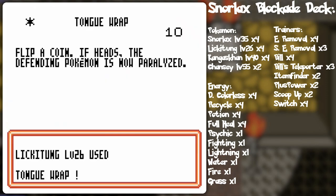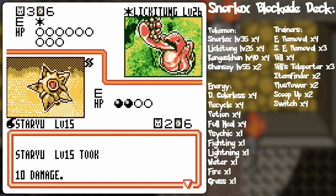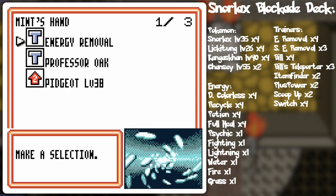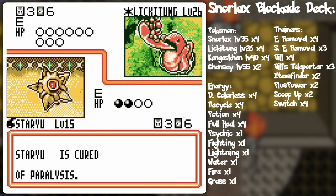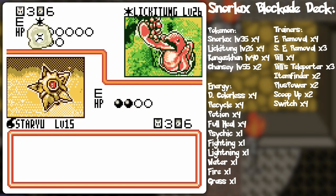I told you he's got energy removal. That's fine though. You do your game sharking because it's a six prize card battle anyway so he'll be okay. I might as well just keep offsetting him like he's offsetting me. And there's our cycle, just messing with his turn count. Basically it's another head flip.